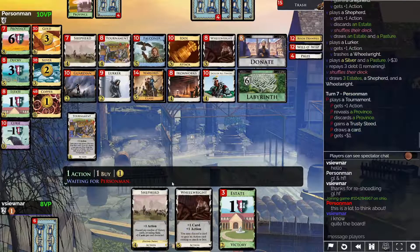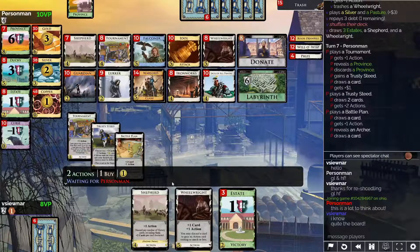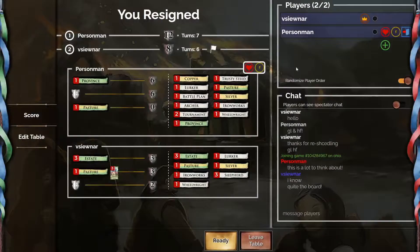Person Man's simple deck with Battle Plan for draw worked out very well for them. They get the Trusty Steed — they do that because they know they can draw around to the Province again to gain the Princess. Even if they don't, I don't have a Province so I'm not gaining the Princess on my turn. The Trusty Steed gives them actions and draw, a great addition to the deck, and they don't have to worry about me taking the Princess. The critical part of this game was how we decided to address the draw issue. Person Man got it right and I did not. I choose to resign — well played to Person Man. Thank you for watching.